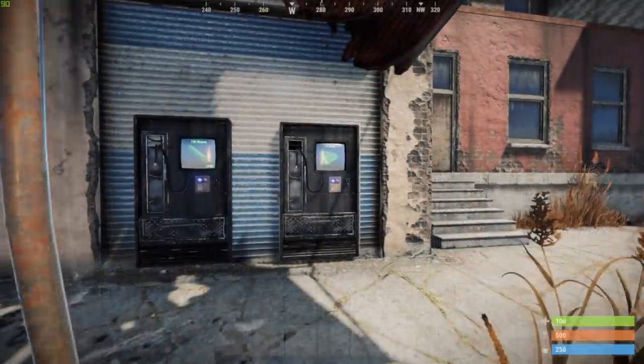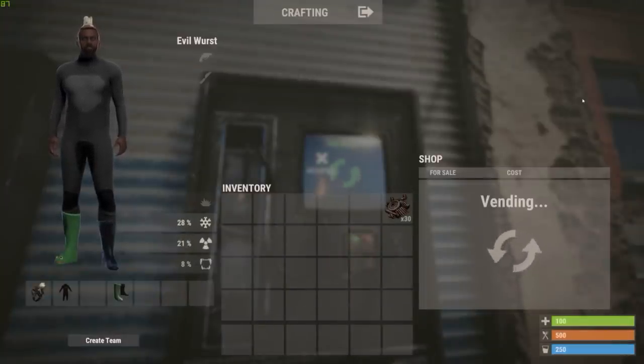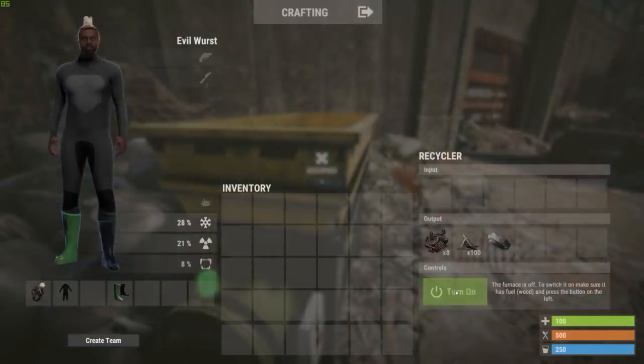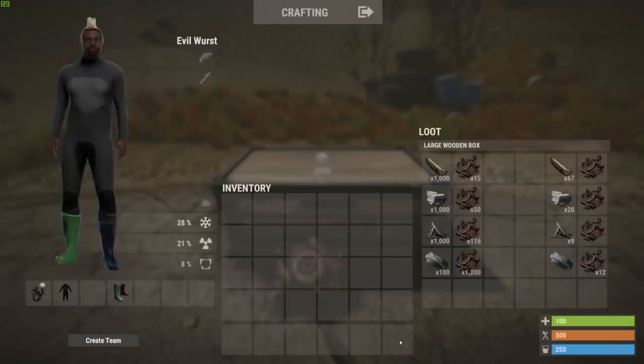Another proxy could be the components sold at outpost, because you can buy them for scrap and recycle them into HQM as well. Sheet metal provides the best deal: you can buy 1 for 30 scrap and recycle it into 1 HQM, 100 metal fragments, and 8 scrap. Since you got 8 scrap back, you paid only 22 scrap. Furthermore, following the price at the vending machines, the 100 metal fragments could be considered worth another 10 scrap. Subtracting these numbers, you effectively need to pay 12 scrap for one high-quality metal, meaning 1 scrap equates to 0.0833 HQM.